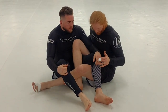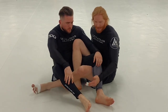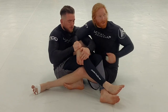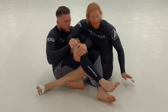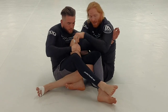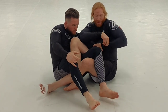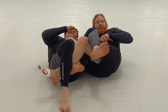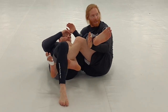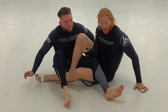Another way to hit the scorpion death lock is from the 411 position instead of north-south. If I'm working for the legs and he's heavily defending, reaching with his hands to stop me — there's his arm. The better angle I can get, the easier it will be. I take the arm and collect it. From here all I've got to do is lean back, get under the elbow, and there's my shoulder line. If he slips out, I just go right back to the legs — it's back and forth, arms to legs, arms to legs.